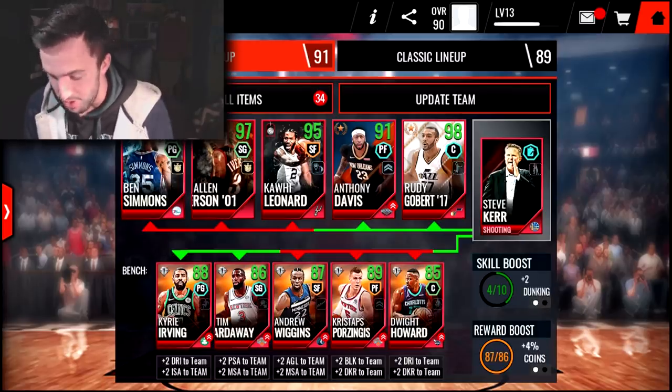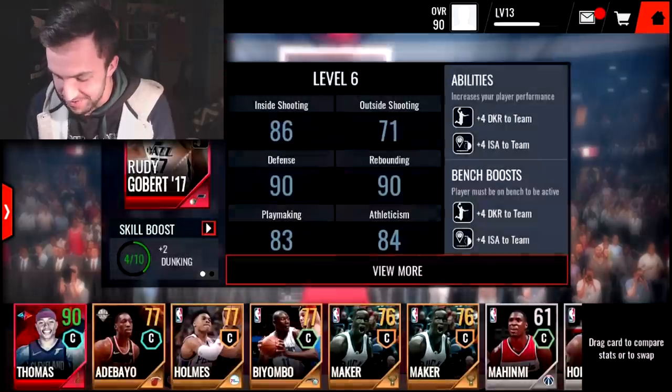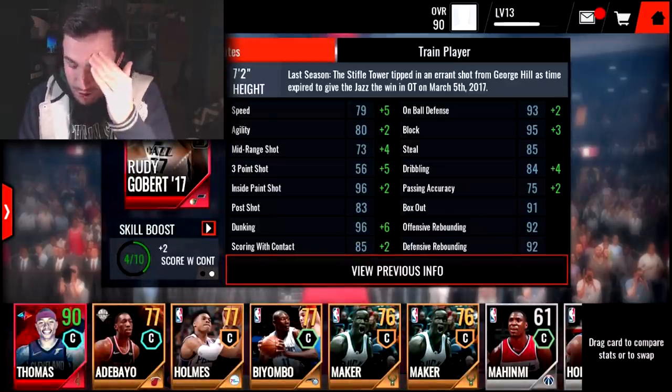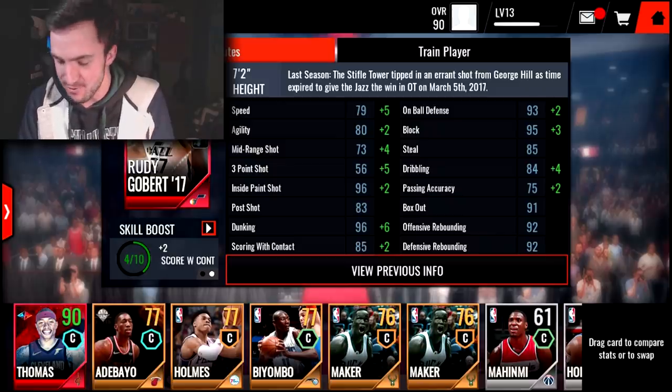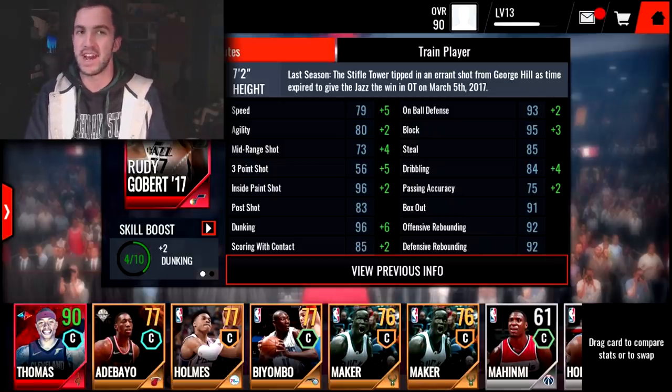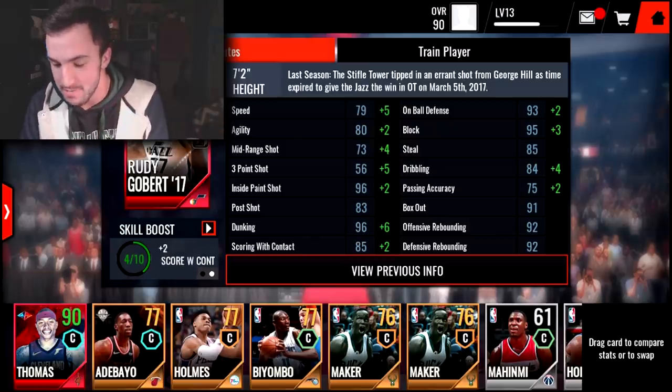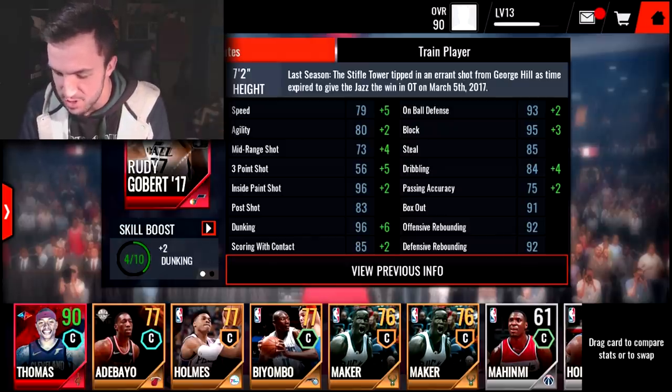What's up ballers, we are back with some more NBA Live Mobile and we have got a crazy video for you guys today. Look at this 98 Rudy Gobert. Starting out he was only a 92, and if you train him up he only goes up to a 97, but the amount of boost we've got on this card is ridiculous.